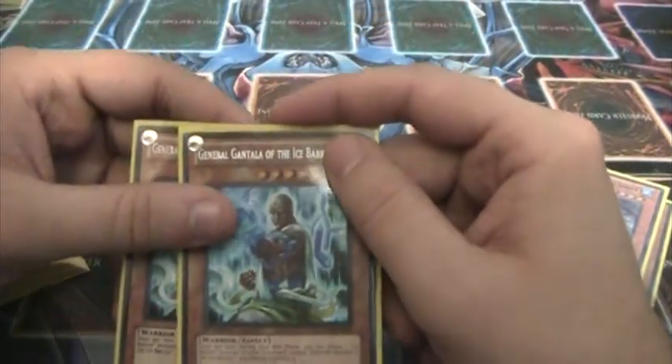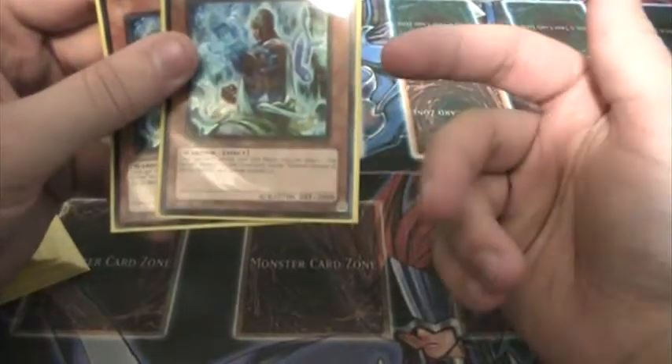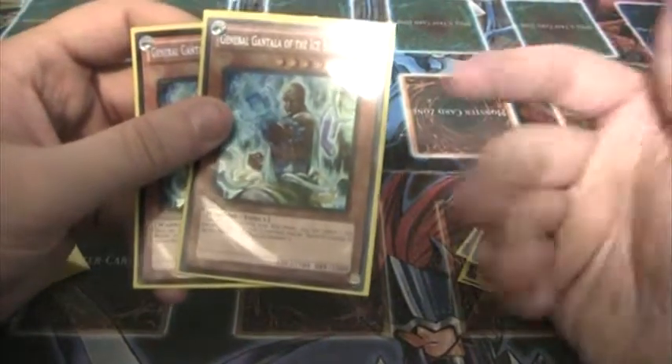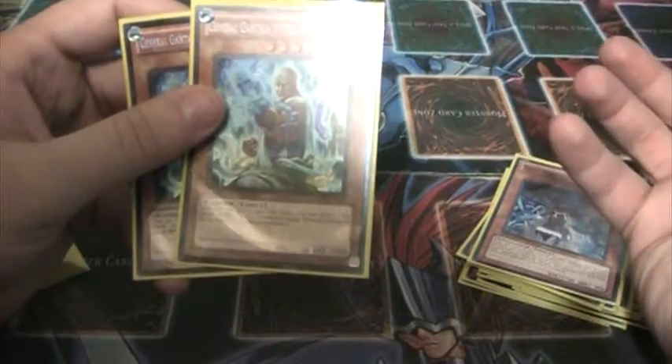2 General Gantala of the Ice Barrier. He's level 8 I think, with 2700 attack. During each end phase that he's out, you can special summon an Ice Barrier monster from your graveyard. In my opinion, he's the best of the Generals because of how the engine of this deck works, which I'll get to in a little bit.